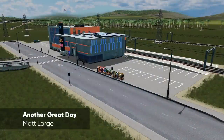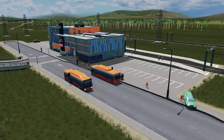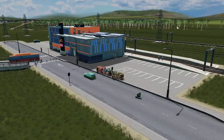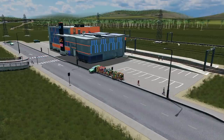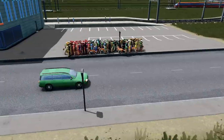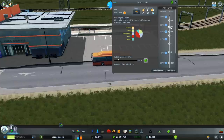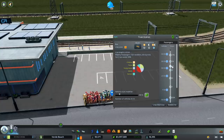Hello, welcome back to City Planner Plays City Builders where we are building the city of Verde Beach. I'm taking a quick look at the train station and noticing that in previous episodes we didn't optimize bus routes — we just placed them and said we'd get back to it. There is a massive queue to get on the bus, with people spawning cars and deciding to leave. There are 331 people waiting — that is crazy.